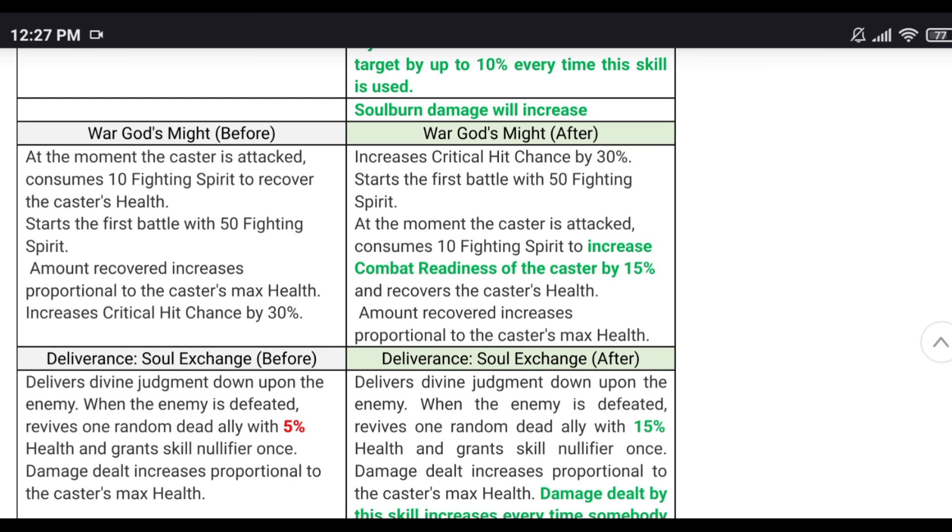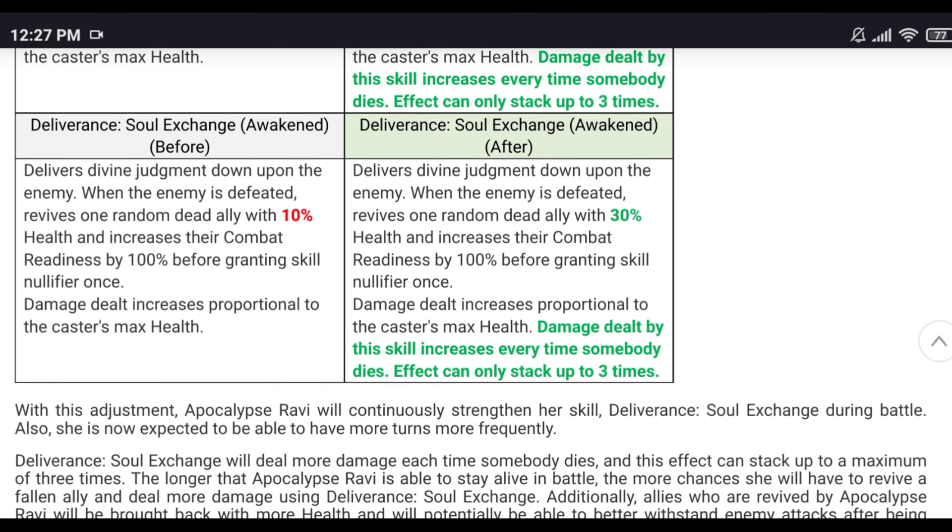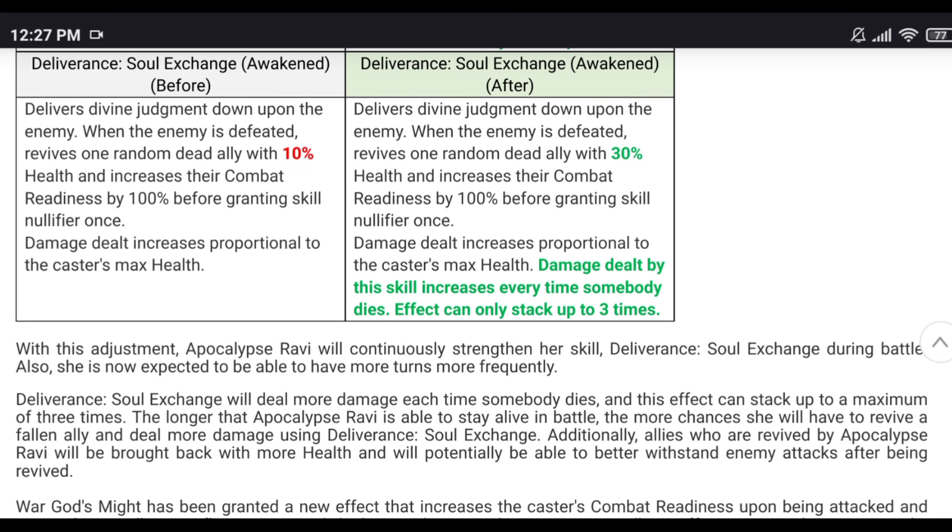Skill three: when you bring an ally back to life, they now revive at 30% health instead of 10% — that's much better, especially running tanky bruiser comps. You get skill nullification of fires, one stack already. The damage dealt is also increased every time somebody dies with the skill three effect, and it can stack up to three times.